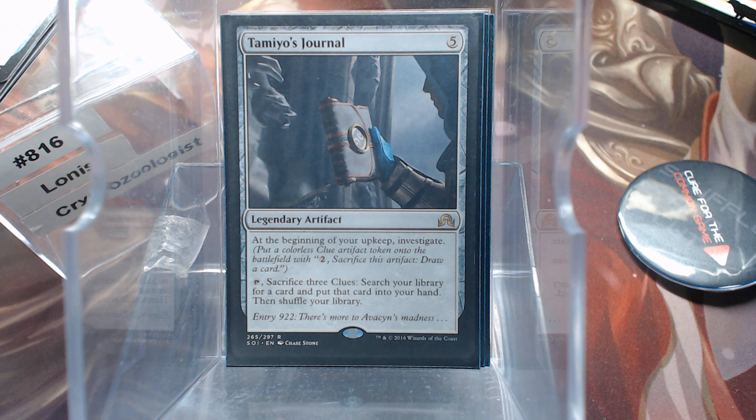Tammy's Journal, Entry 922. For those of y'all that are unaware, this was Tammy's Journal. That flavor text — there's more to Avacyn's Madness. They changed that four or five times. There are a bunch of different entry numbers but the text is all the same: 'There's more to Avacyn's Madness.' So it led us to believe that in Tammy's Journal, she was going so mad that she was just writing the same thing over and over. Kind of neat — I like what they did.